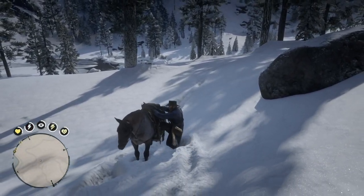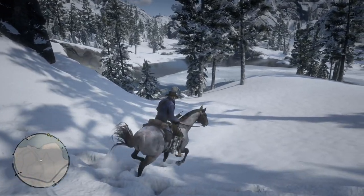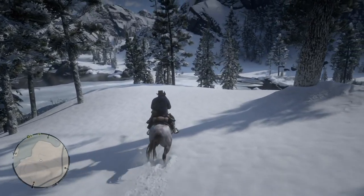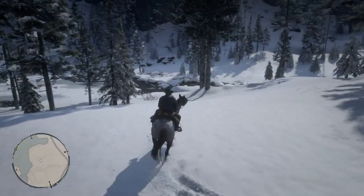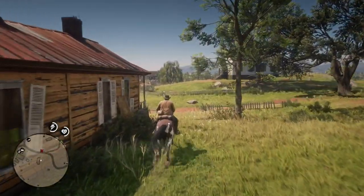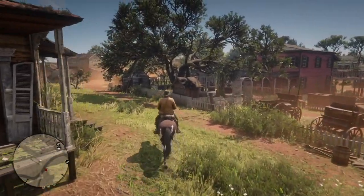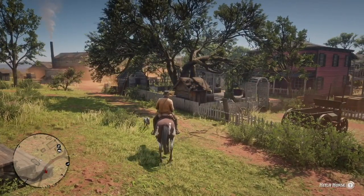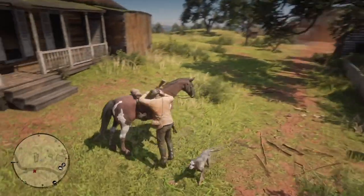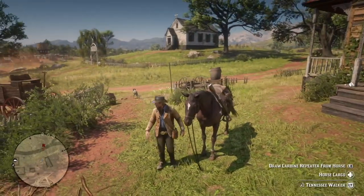Now let's move on to another item that is good for another talisman and trinket. It is outside of Rhodes — just outside of Rhodes there's this abandoned longhouse, and it is the location of some shell fragments. I'll show you where it is.